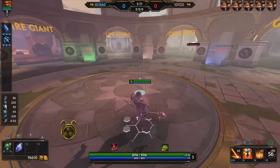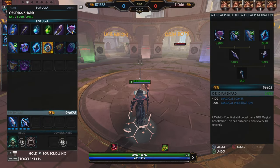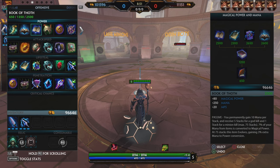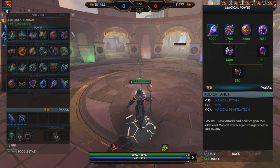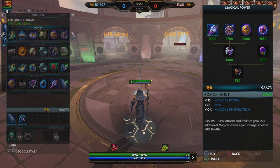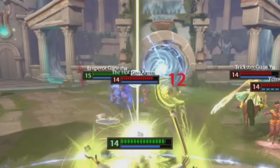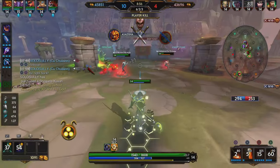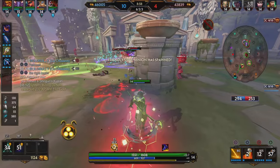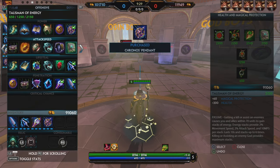Third item — I'd say you can pick between more cooldown to spam more ultimates, or if you think you can wait for your ultimate you can get Rod of Tahuti, which increases your damage by another 25 percent only if the enemy is below 50 percent health. I like this because I can guarantee my ultimate landing most of the time — I can bring them down to 50 with my square, then finish them with my ultimate. Fourth item I usually get is Chronos Pendant because I need more cooldown to spam my ult and combo over and over again.